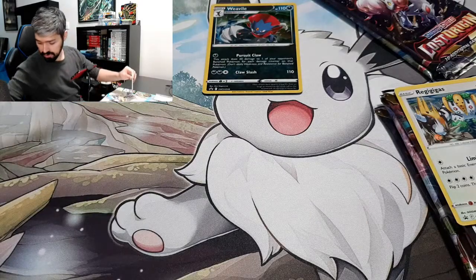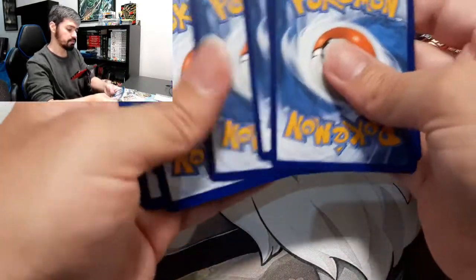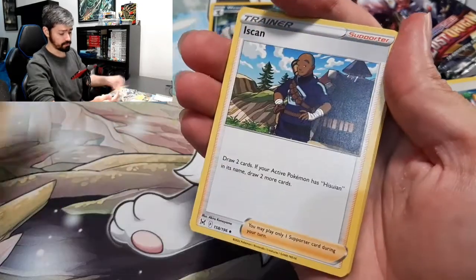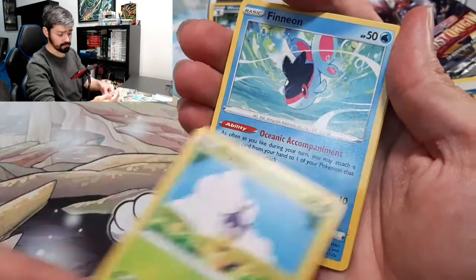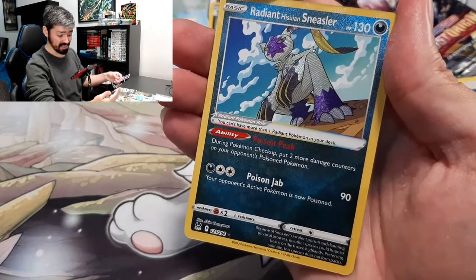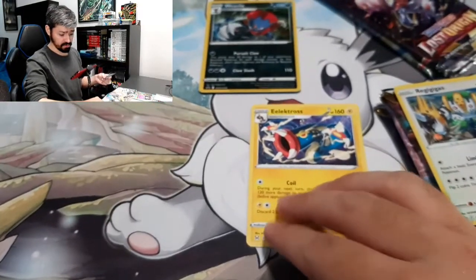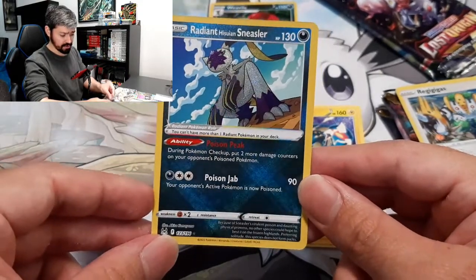For our first pack we got Energy. And for our first pack we got a Radiant — and an Electros. Alright, we got our first pull on our first pack. Awesome card.